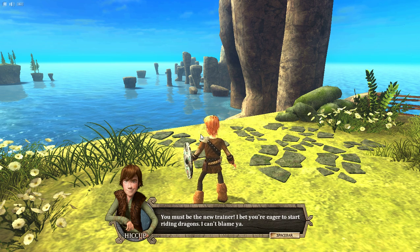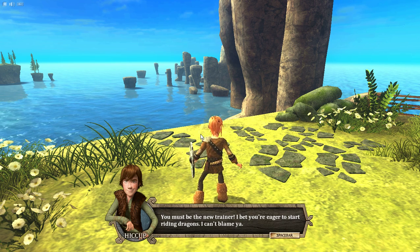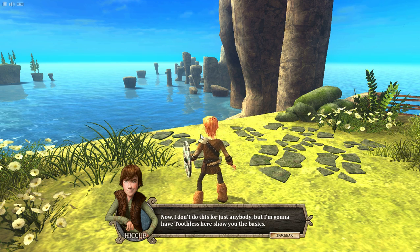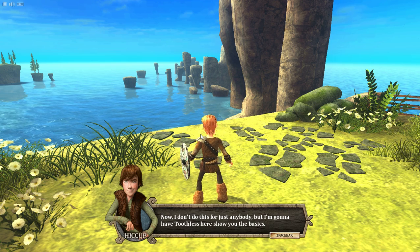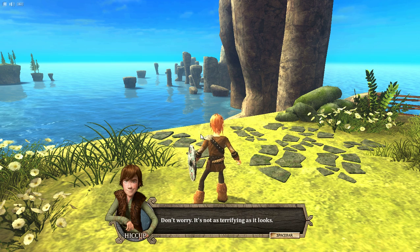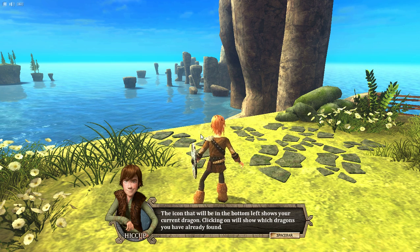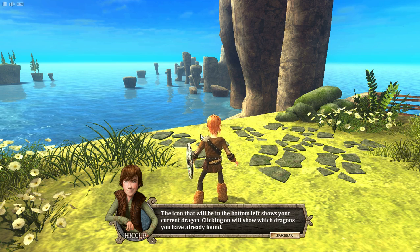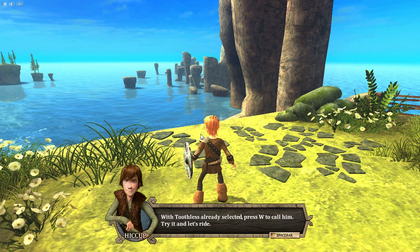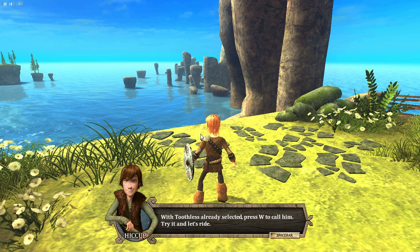Hey, you must be the new trainer. I bet you're eager to start riding dragons, huh? I can't blame you. Now, I don't do this for just anybody, but I'm going to have Toothless here show you the basics. Don't worry, it's not as terrifying as it looks. The icon in the bottom left shows your current dragon. Clicking on it will show you which dragons you've already found. With Toothless already selected, press W to call him. Try it, and let's ride.